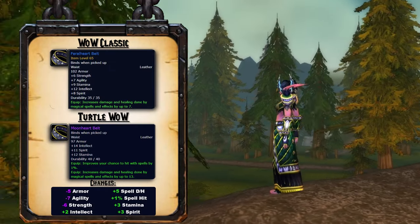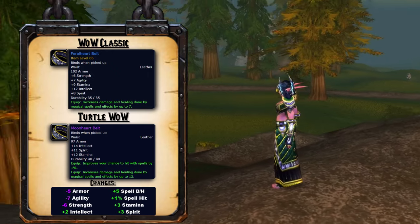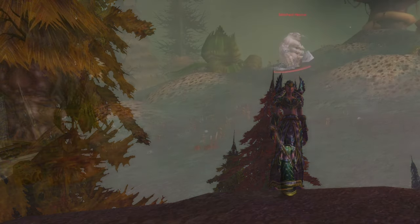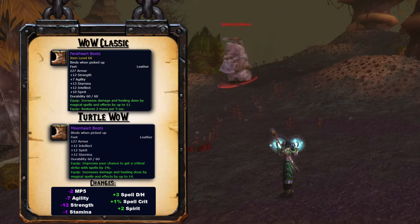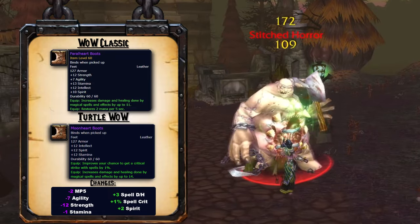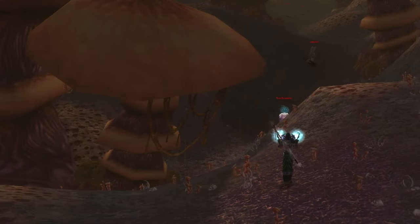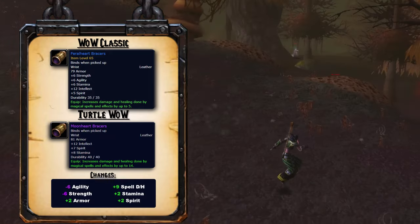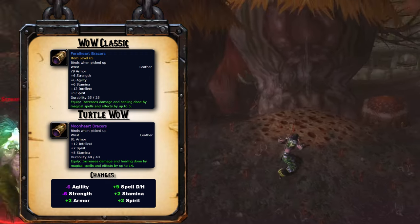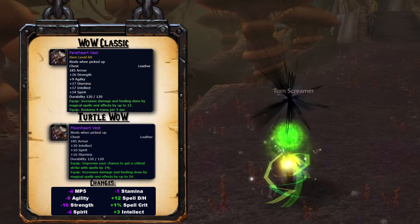The Moon Heart Belt loses 5 armor, 7 agility, 6 strength, while gaining 2 intellect, 5 spell damage and healing, 1% spell hit, 3 stamina, and 3 spirit. The Moon Heart Boots lose 2 mana per 5, 7 agility, 12 strength, 1 stamina, and gain 3 spell damage and healing, 1% spell crit, and 2 spirit. The Moon Heart Bracers lose 6 agility, 6 strength, and gain 2 armor, 9 spell damage and healing, 2 stamina, and 2 spirit.